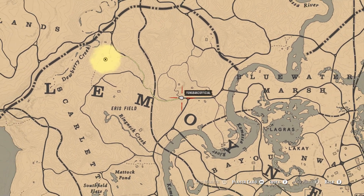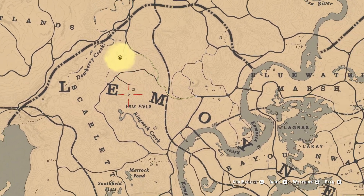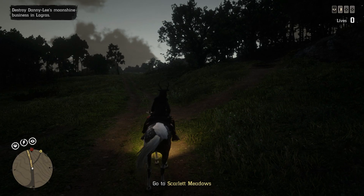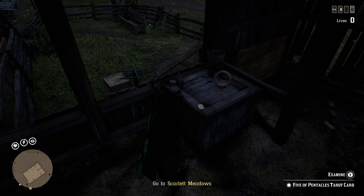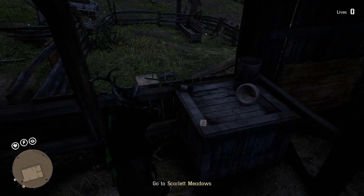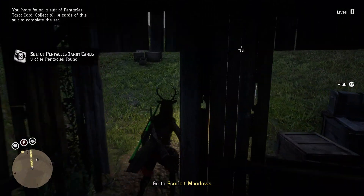Whenever you spawn into this mission, head to this location right here — not the house but the stable, as I'm showing you. Just ride over there to the stable. Sometimes your mission objective will be right there at the stable, so there may be some guys in there that'll try to kill you.